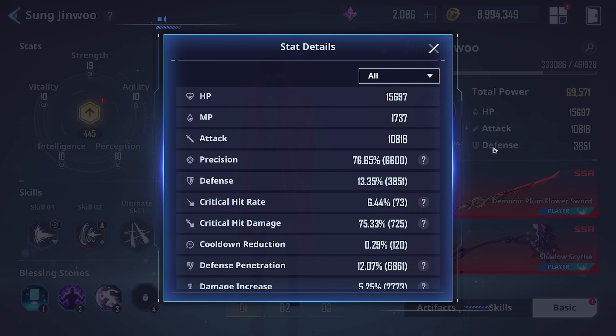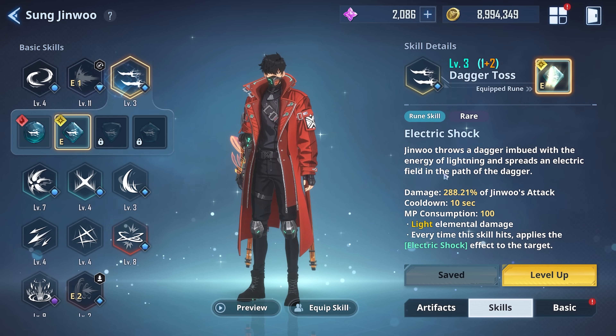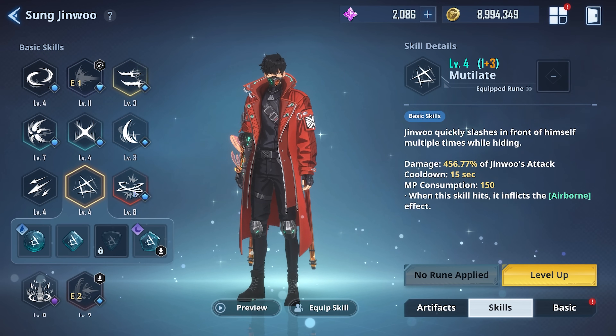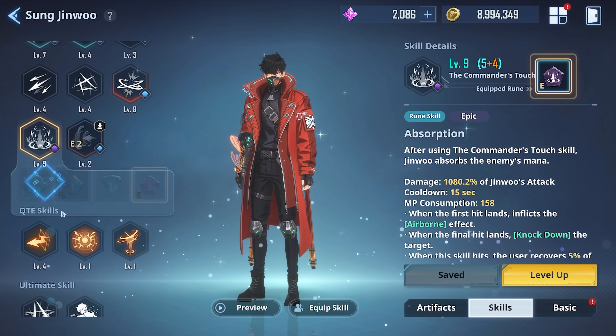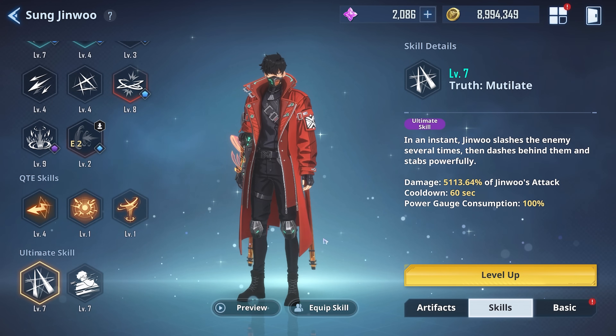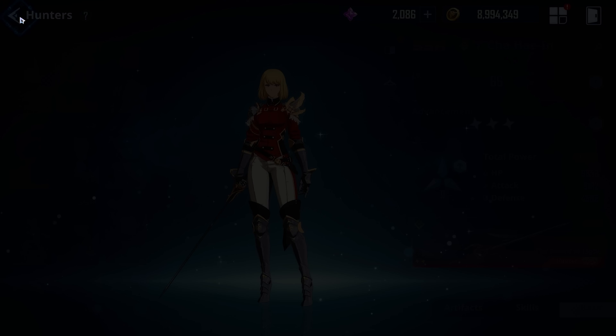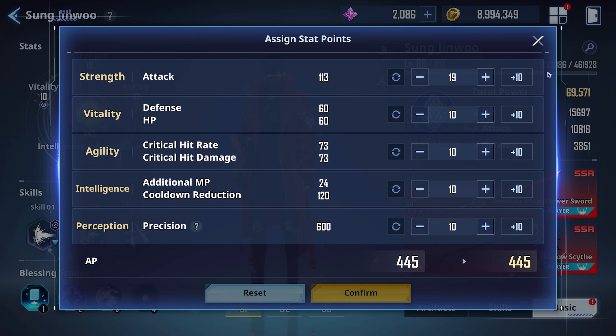Obviously attack is the number one stat we need. Every single skill Jinmu has scales off attack, as you can see here. As we cycle through them, you can see they all deal a percentage based on how much attack he has — this includes our ultimate as well. So every single one of these skills directly reflects on our attack, which is exactly why the strength stat is so vital to upgrade.